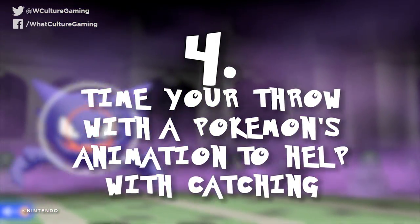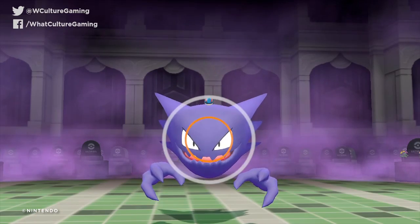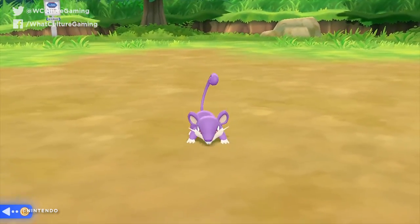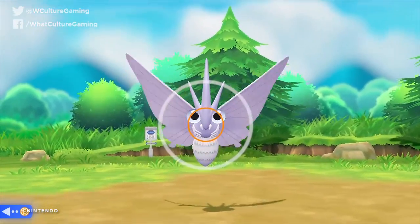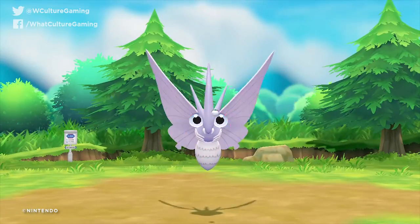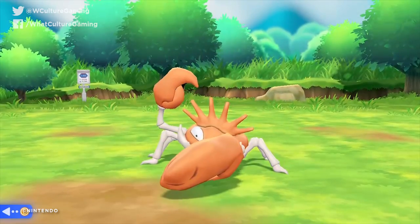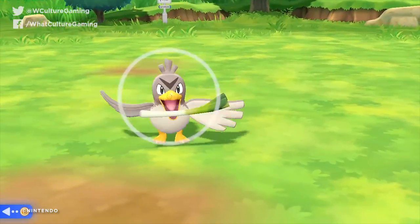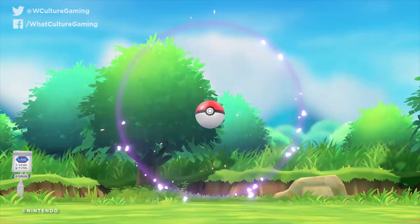Number 4: time your throw with a Pokemon's animation to help with catching. For catching high-level or late-game Pokemon who refuse to stand still, know that the shrinking ring around them keeps moving at the same speed even when you can't see it. You won't always have time to wait for the ring to be at its optimum small size, so plan ahead and imagine where it's going to be. Time your throw to when a target's idle or catch animation is about to stop, and you can nab them before another one begins.